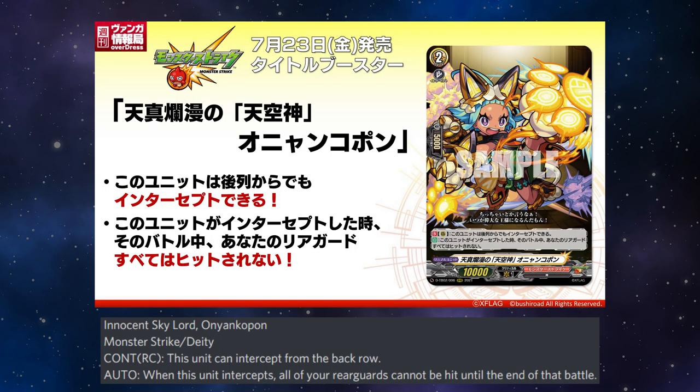Innocent Skylord, Onyankopon Couture: on the rearguard circle, this unit can intercept from the back row. When this unit intercepts, all of your rearguards cannot be hit until the end of the battle. That's not bad.